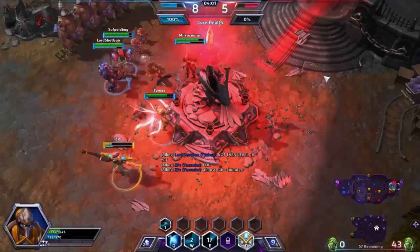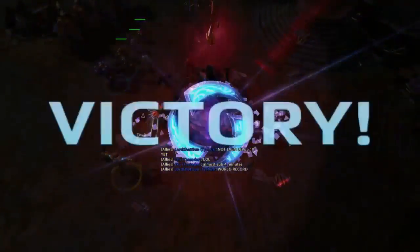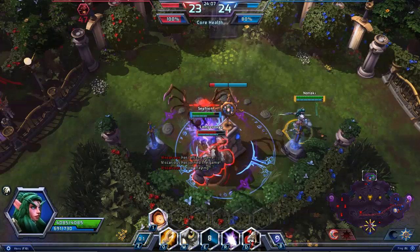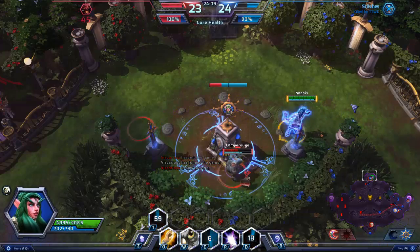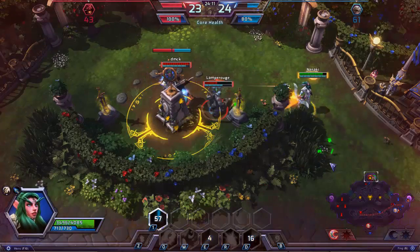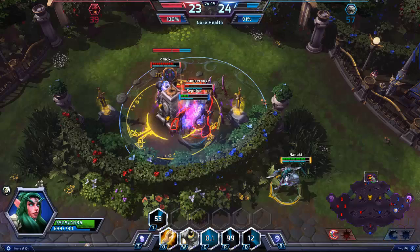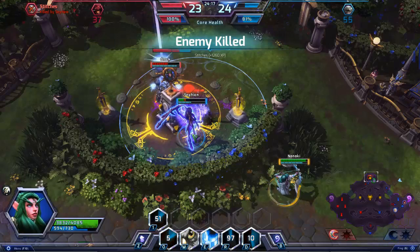This shows the power of a 5-man push with mercs backing your team up, and it is power that must be respected. Don't make the mistake of underestimating the ability for a whole team to push to win. Remember, this game is mostly about objectives. You can be 2 levels and 25 kills down and still come back and win the game. It is not like League of Legends where the other team snowballs into an easy victory. If you play smart, you should win.